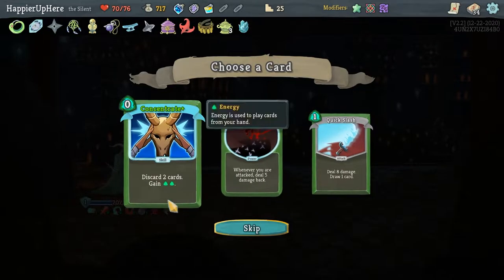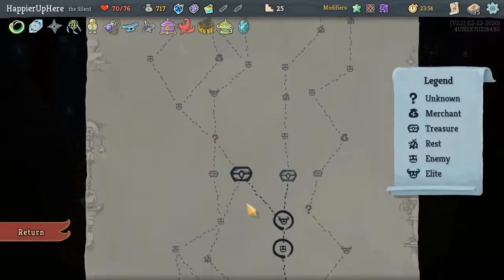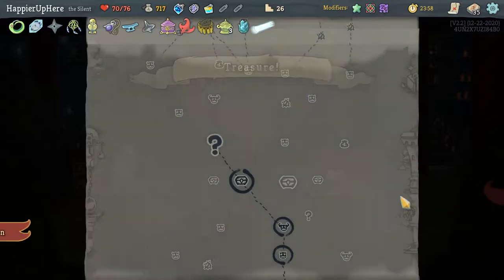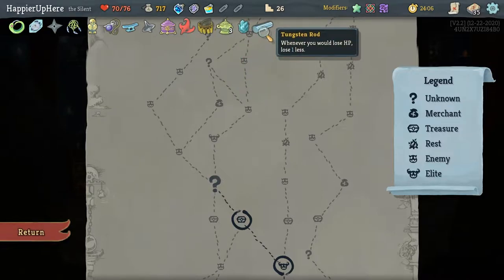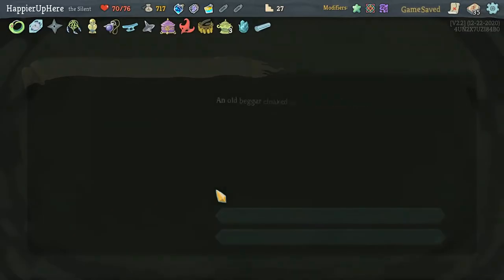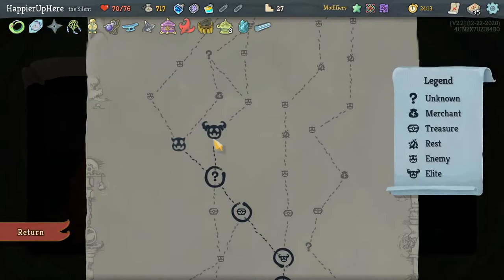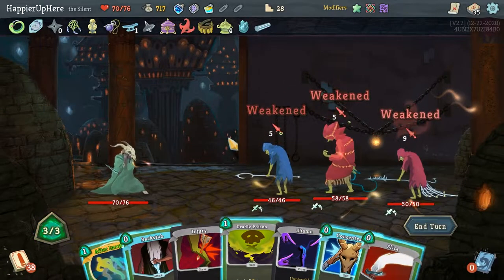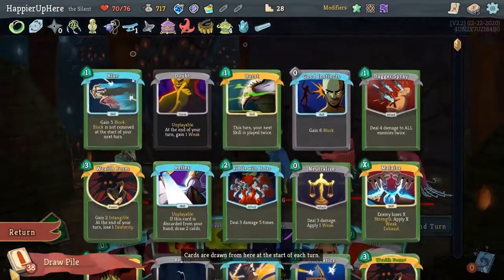An upgraded Caltrops — probably not. I think I'll go with Concentrate. Now that I have Unceasing Top, Concentrate is actually pretty powerful. I have to turn left here. A Tungsten Rod: whenever you lose HP, lose 1 less. Really, really powerful. I wonder if that interacts with Intangible — if I take damage while Intangible all damage is reduced by 1, meaning I don't lose any HP. Something to keep track of. I don't think there's anything I need to remove.